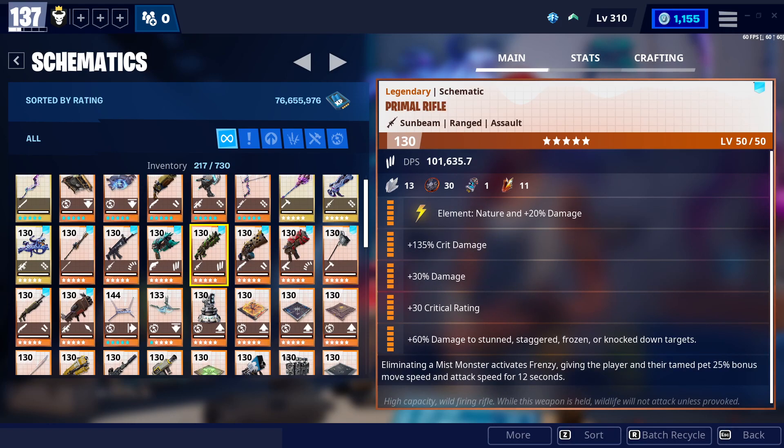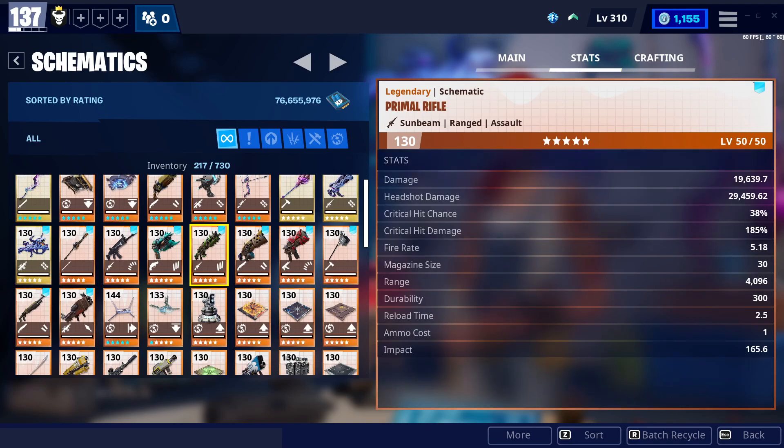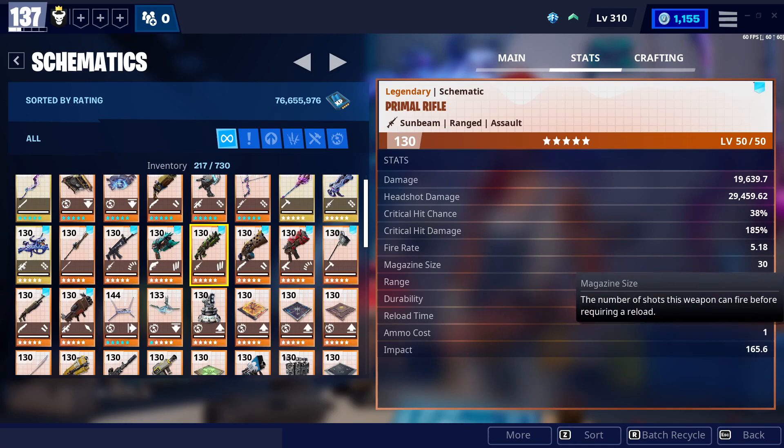Today our focus is the rifle. I kept the core perk - the last perk in every gun, the one that requires a different sort of material to change - the core reperk. I left it the same because I wasn't sure what would be better for this gun. The magazine is 30, the fire rate is 5.8.